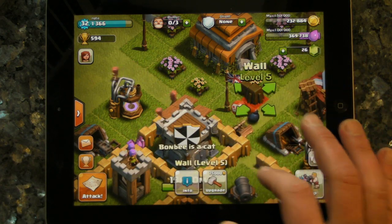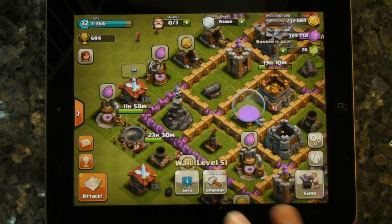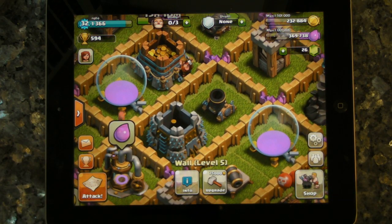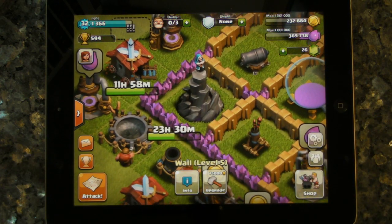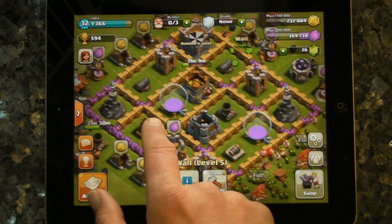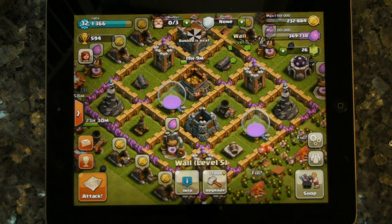The most important defenses you've got at Town Hall 6, and actually at Town Halls before that, are the mortars, because they have a lot of splash damage. One mortar shot could take out 100 goblins if it got in the right place. You also have the wizard towers — they also have splash damage. It's not so big a splash, but they can also attack air, so they're really important as well. What Nate's done is put them far away from each other, so that if a person attacks one of them, they're not necessarily going to get another one.